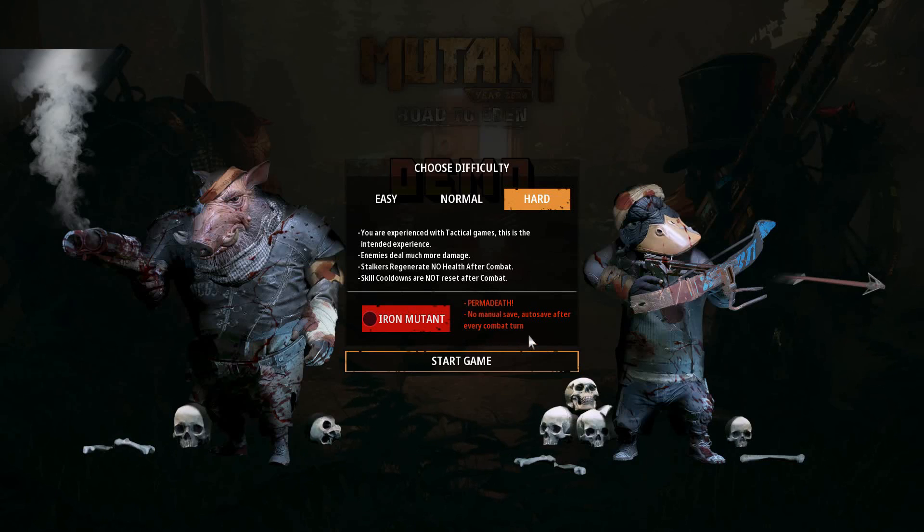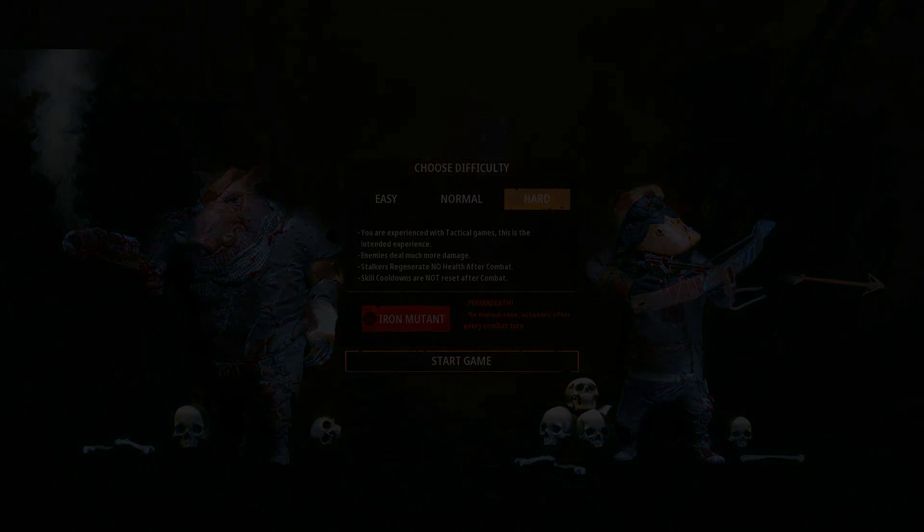I'm not gonna turn on permadeath — I want to have the option to save wherever I want. I still don't have that much experience with the game, so I just don't want to run into situations I can't solve because I don't know enough, and I want to be able to reload in case that happens. Now we can start the game, and I don't remember anymore if there is an intro video or something.